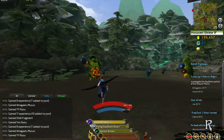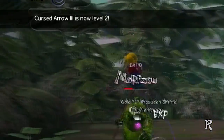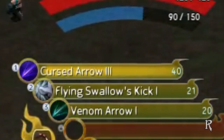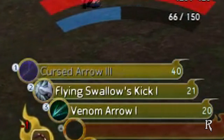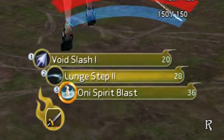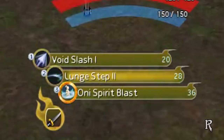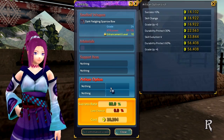As you use weapons, they level up and get stronger. Their ranking determines the maximum level they can reach. For example, Cursed Arrow has rank 3, which means its maximum level is level 30. Void Slash's maximum level is level 10, and Lunch Step's max is level 20. These can be increased by smelting.